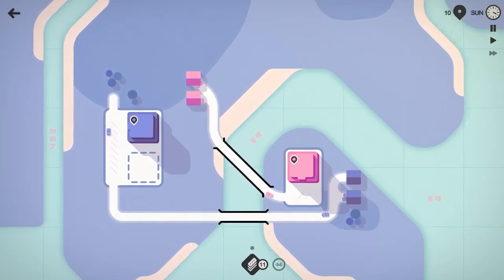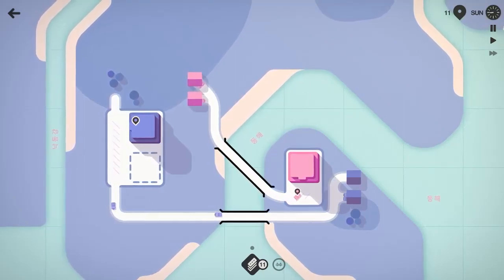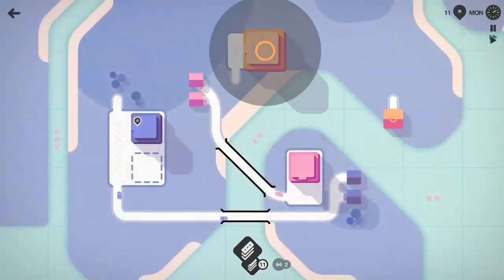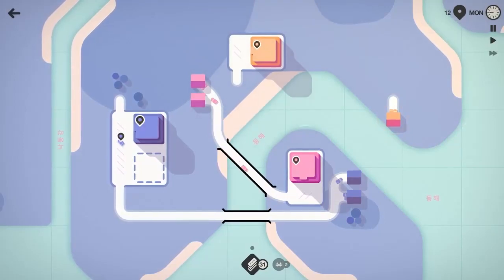Sunday's about to wrap up and at the end of Sunday we'll get ourselves some more prizes. We can get bridges, traffic lights, motorways, roundabouts, tunnels — things like that. I think we'll go ahead and take bridges because it seems like bridges will be very important for our playthrough here.